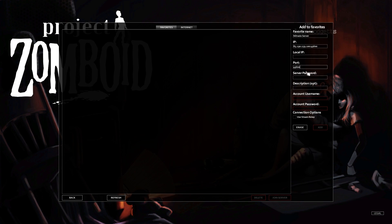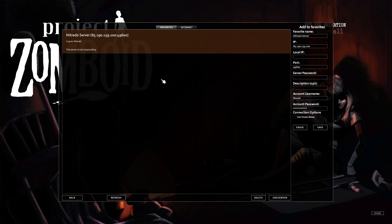Take that port down to where you see the port section, and replace it with the port that's already there, if there is one. Fill out the password if there is one applicable for that server, and then create your account username and password for yourself, and then hit Save. All you have to do is refresh it one more time, and then you'll see the server is good.